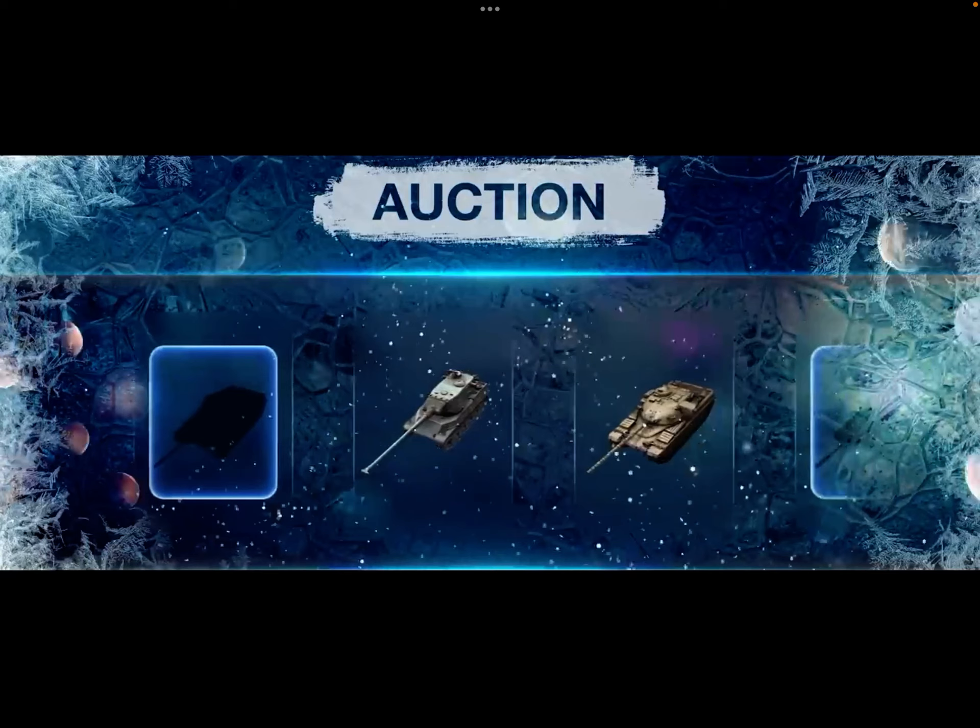Two of the tanks confirmed for this auction are the AMX and the Chieftain Mark 6, both really good Tier 10 heavy tanks. They'll probably start around 20,000 gold and drop down to something like 18,000, 17,000, or 16,000, continuing to lower over time.